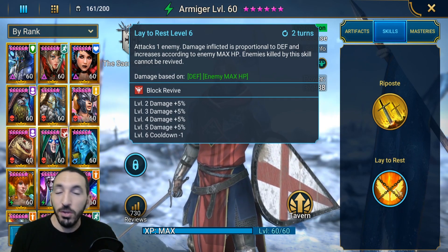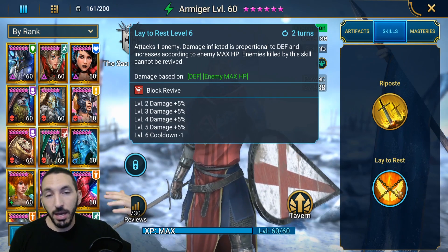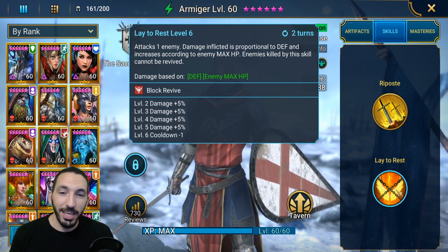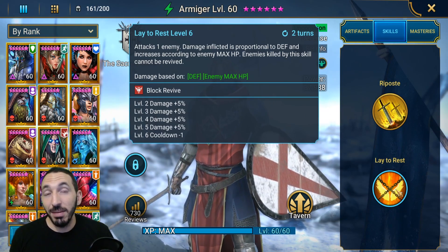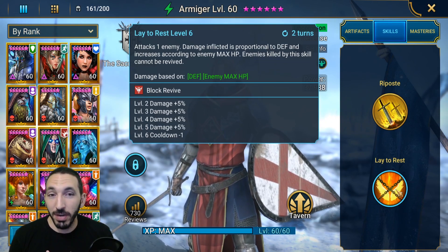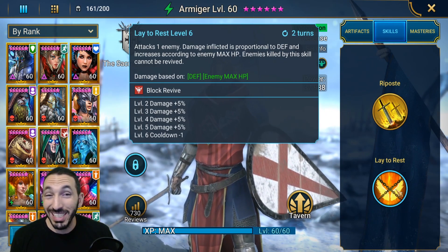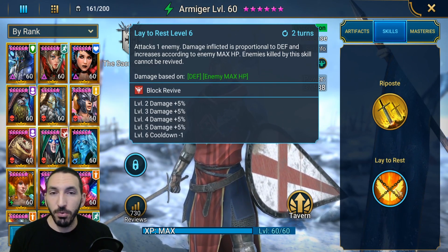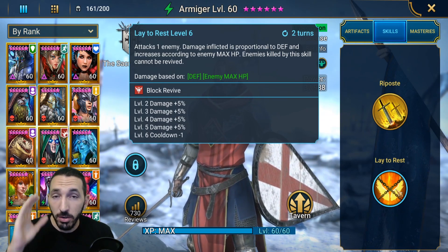He also has another skill called Lay to Rest. This is a max HP skill — there are a few champions in the game that deal damage based on the max HP of the enemy. The most important ones are Cold Heart, Royal Guard, and Septimus. Armiger is in that group as well. He does damage based on max HP, and enemies killed by this skill cannot be revived. This is so good for a champion that is an uncommon.